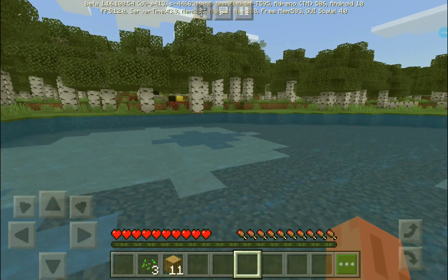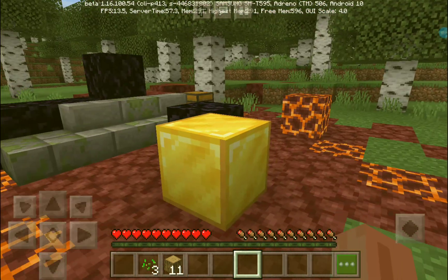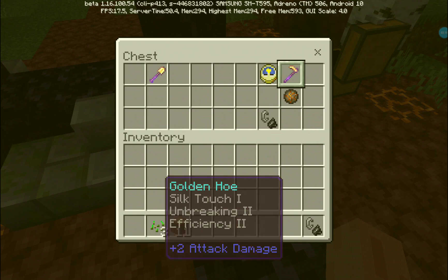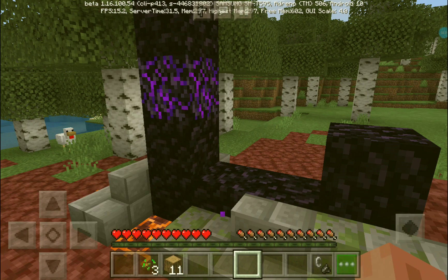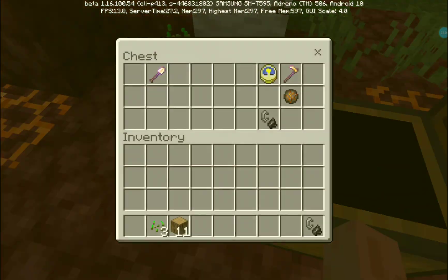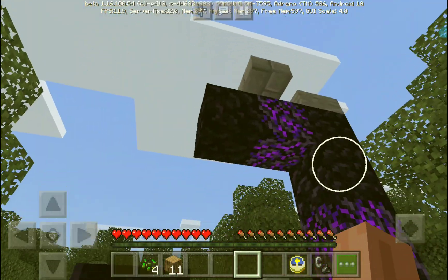It's like broken-down portals with crying obsidian in them. I saw a gold block and some grid stuff. I'm breaking with Silk Touch - Efficiency Five, wait, Efficiency Two - and a golden shovel. I have a flint and steel now.